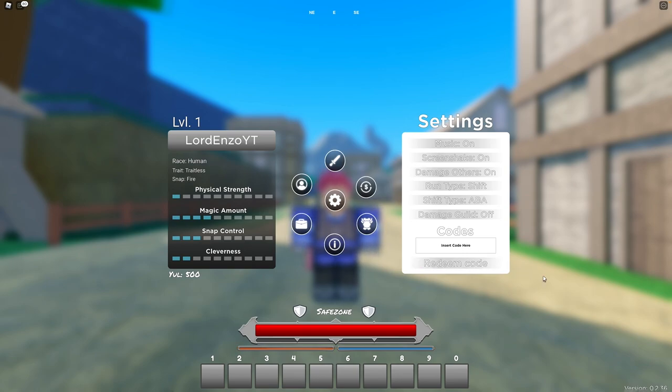The next code is 1.5KPLAYERS! — 1.5, capital K, capital P, L, A, Y, E, R, S, exclamation mark. 20 spins.